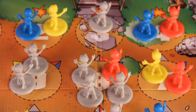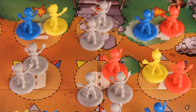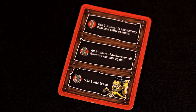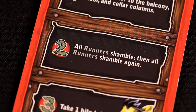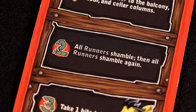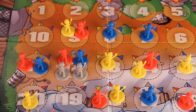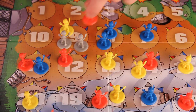After resolving the zombies shoving each other in the highest numbered space, there may be new spaces with more than three zombies. Repeat the shoving process until no space contains more than three zombies. If a Terrible Thing includes two instructions, resolve all shoving before resolving the second instruction. For example, if the Terrible Thing says all runners shamble, then all runners shamble again: first shamble the runners, then resolve shoving, then shamble the runners a second time, and then resolve shoving again.